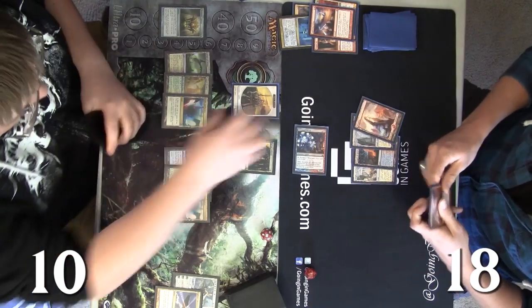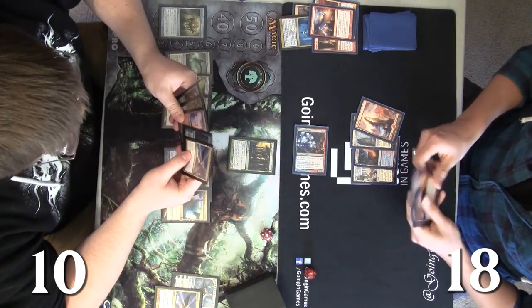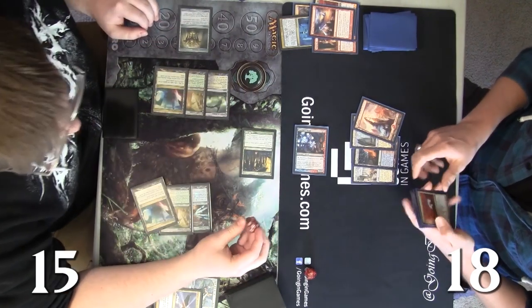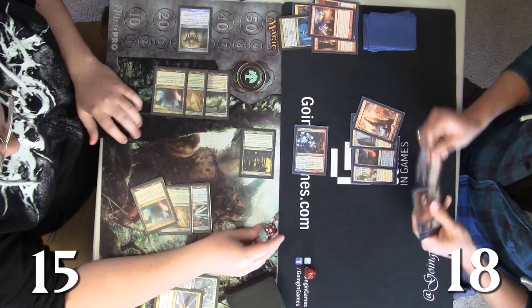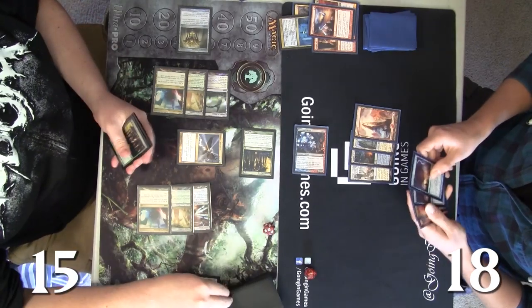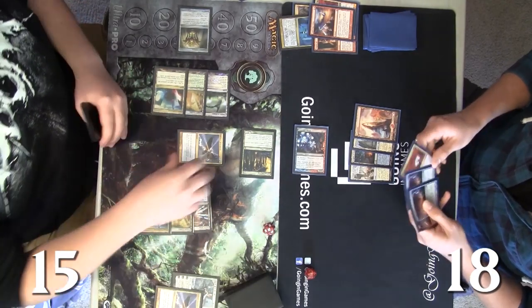There's just another Boros Charm — he could conceivably take Andy down to three right here. He's just showing us that Boros Charm a little. But Andy now has another Sphinx's Revelation and is going to go up to 15 again, and that makes the burn cards in Josh's hand a lot less good. Hitting him for seven when he's at ten is a lot better than hitting him for seven when he's at 15.